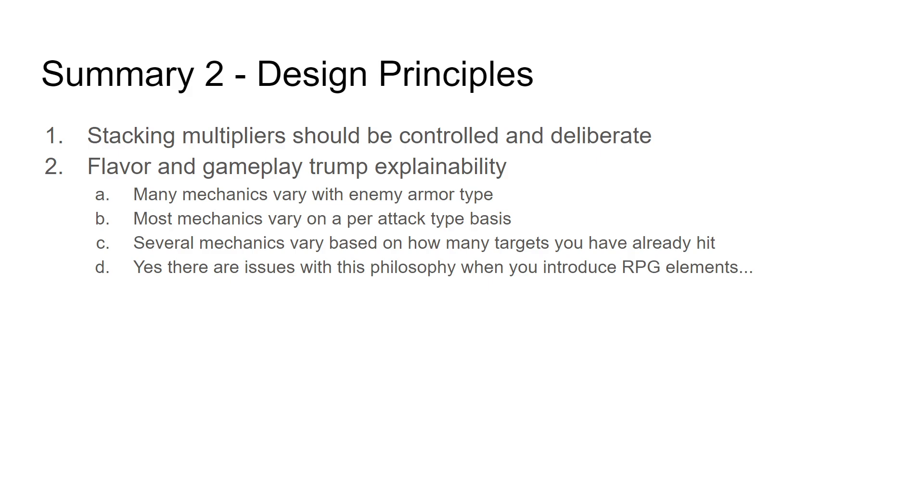Next, design principles. This is what I am reading into Fatshark — this is JSAT's interpretation of Fatshark's work. One: stacking multipliers should be controlled, they should be deliberate. If you've played Diablo 3, you know that once you have multiple significant multipliers — like a 2 and a 2 and a 2 — so a headshot doubles damage, crits double damage, strength potion doubles damage — if you put all those three things together and they all stack multiplicatively, you're talking about 8x damage. Once that's possible, any other type of damage is really small relative to that, and now the game has to be balanced around stacking multipliers. That's harmful for games unless you want to do full RPG, which they didn't want. So you have to be careful about how multipliers stack, and they figured out a way to do it that solves this problem.